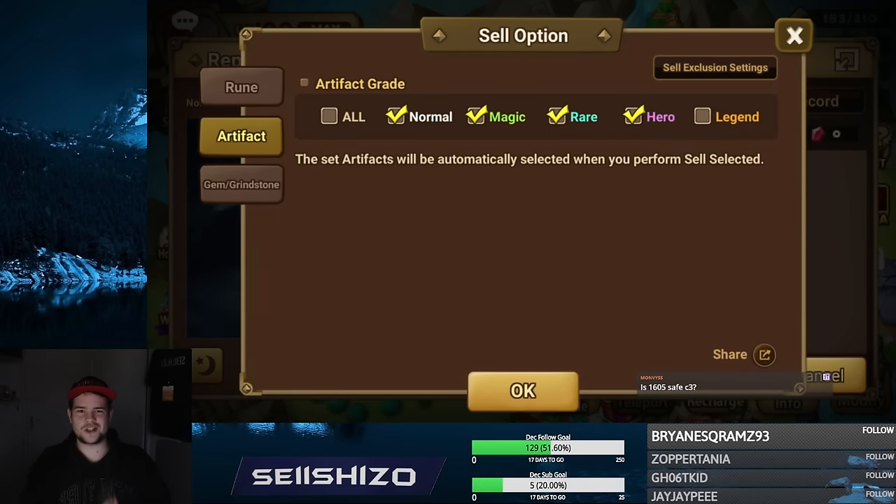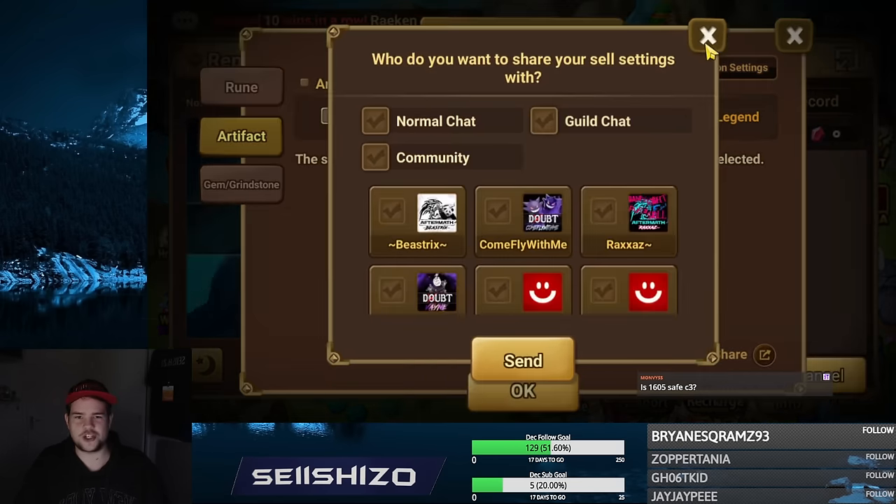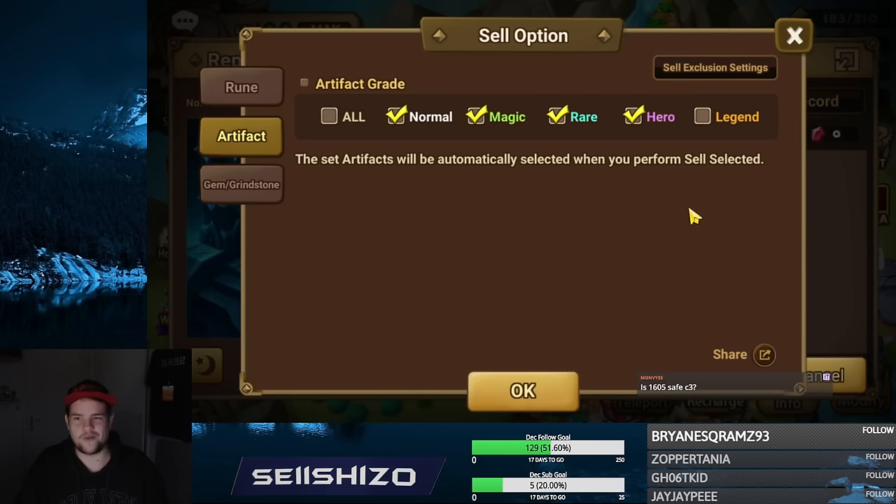What's up guys, rune exclusion settings. I know a lot of people want me to just go in the chat and share the settings so they can copy whatever I do. I don't recommend doing that. The main reason is I have higher standards for keeping or selling things than someone else might, and you kind of have to tweak it to what makes sense for you.